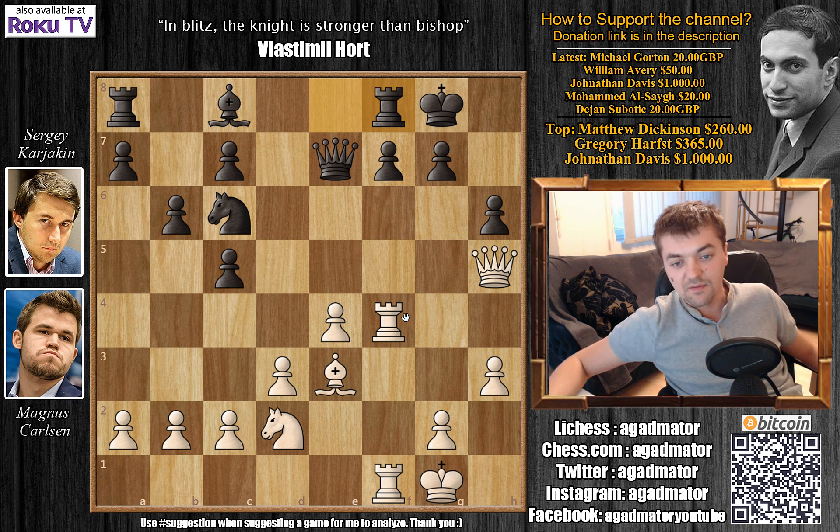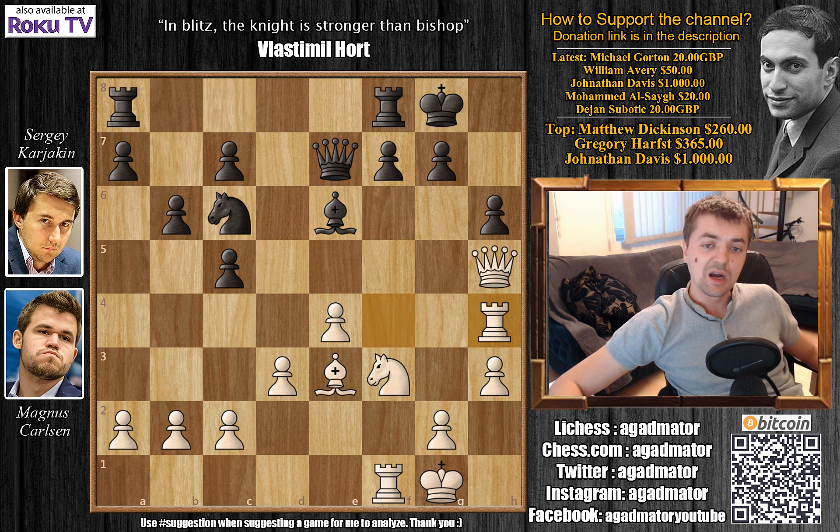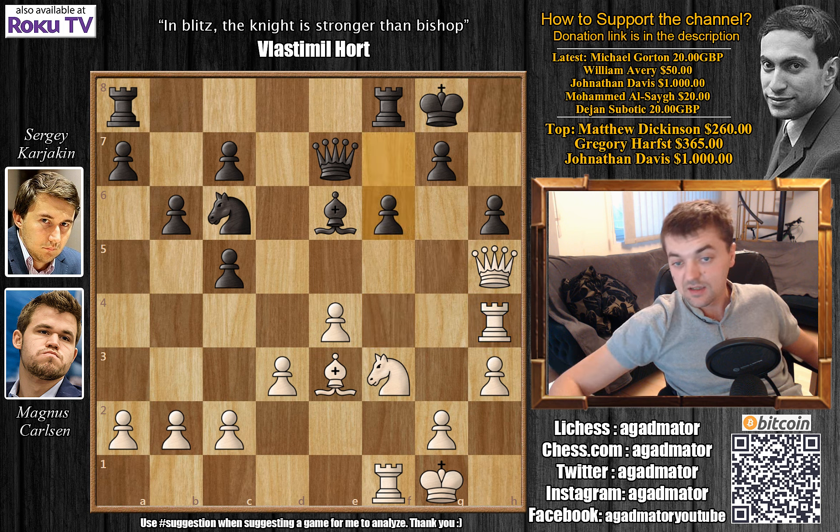From c6 the knight could maybe come to e5 after f4. So f4 by Carlsen, e captures on f4, rook captures on f4, and now knight comes to c6 with ideas of knight d4 or e5 in the future. Carlsen immediately jumps into the attack — queen to h5. After b6, rook to a2 and f1, Carlsen doubles up on the f-file. Rook to f8 — there's a lot of pressure piling up on the f6 pawn. Knight to f3 by Carlsen, all of Carlsen's pieces are pretty much ideally placed.